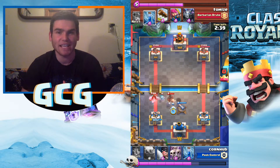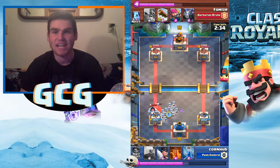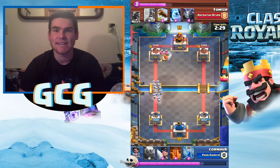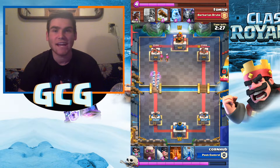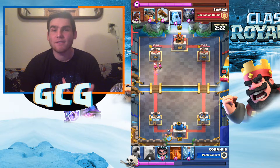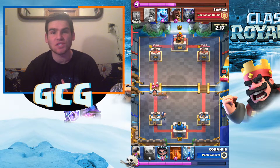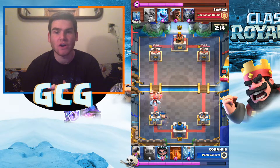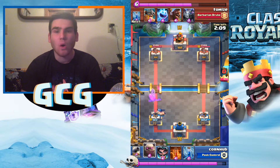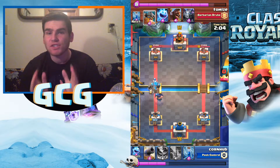This is true wherever you're at — even if you're in a lower arena, if you have low level cards and you can win at a high trophy count, you are a good player and the deck is definitely good. So let's hop into this live match. The goal of this deck is to get a successful push going with the executioner and the Golem, plus one support card — either poison or the electro wizard, depending on what your opponent plays.